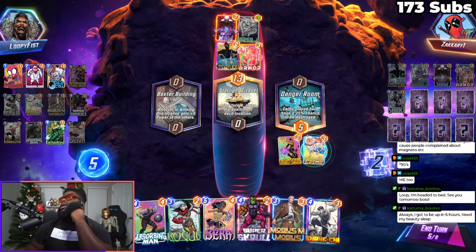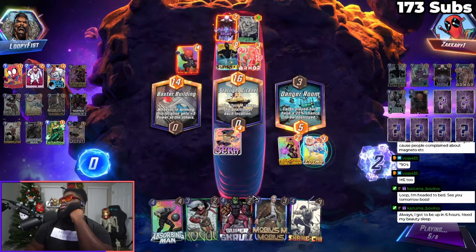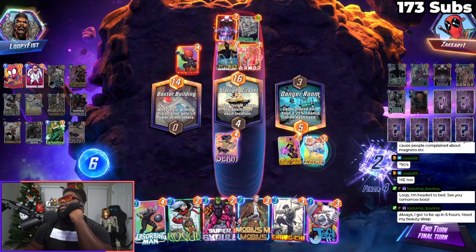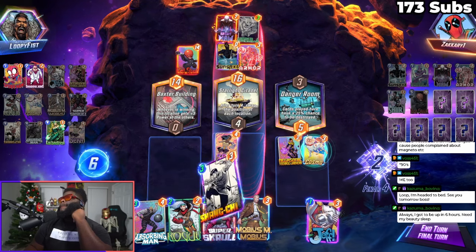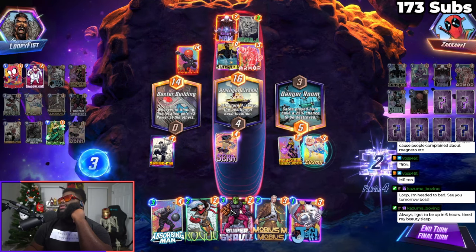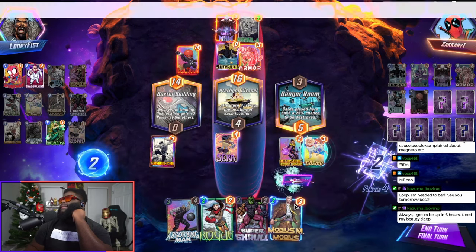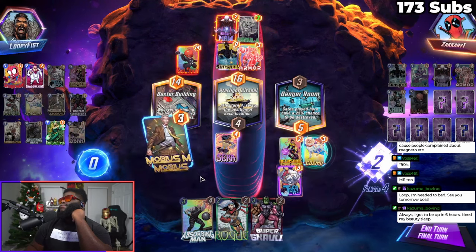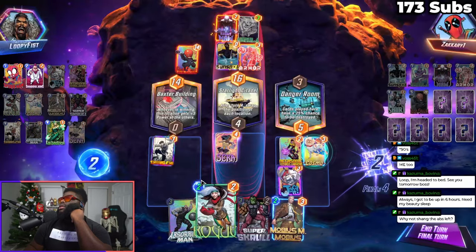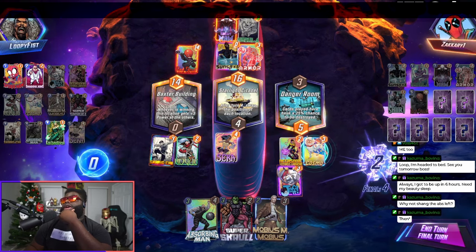If I throw Super Scroll there it's gonna be bad. I think I do Sarah and hope I can get six. I don't have Shadow King so that kind of sucks. I want to throw Jeff over there just in case. I'm gonna kill Red Skull - what else could he lay over here that's going to be good? I could do Shang and Absorption Man, but this is gonna be two Shangs. What else is he gonna play over here?